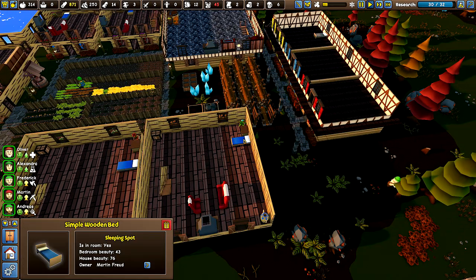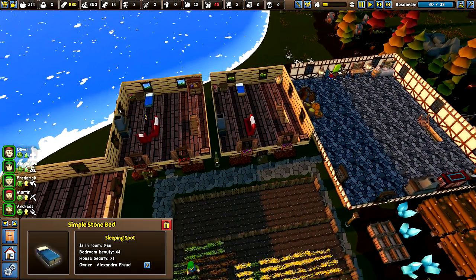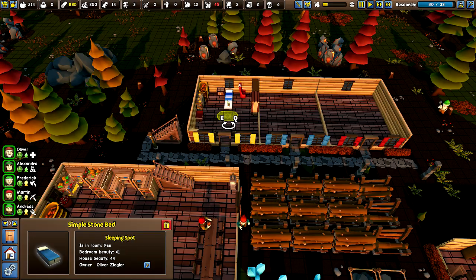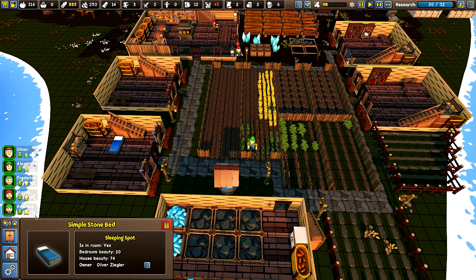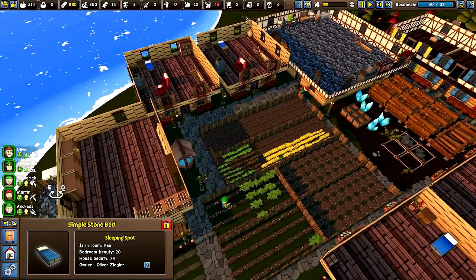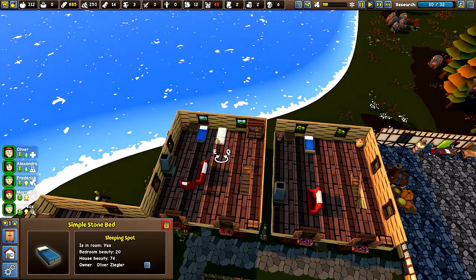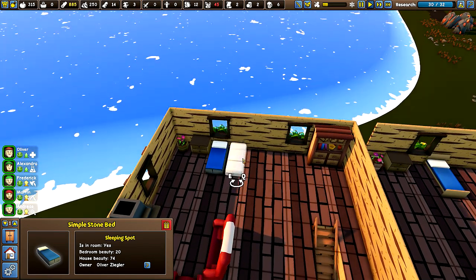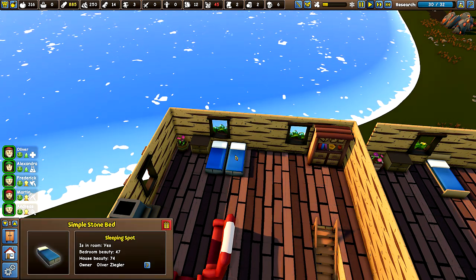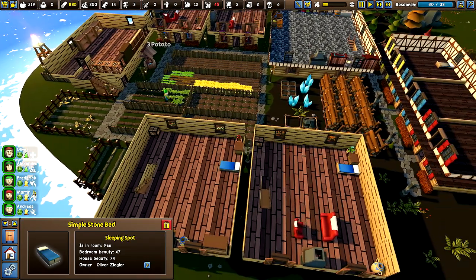Now I need to find Oliver's bed. That's Frederick, Alexandra. Oliver's over here, isn't he? Okay, so let's grab his bed and we're just going to move it. Oops, that's not quite what I wanted to do. We'll move it over here. Can I put them right next to each other? Right like that? Alright. So hopefully they will — we'll get that moving on.